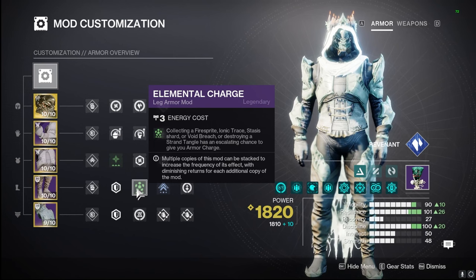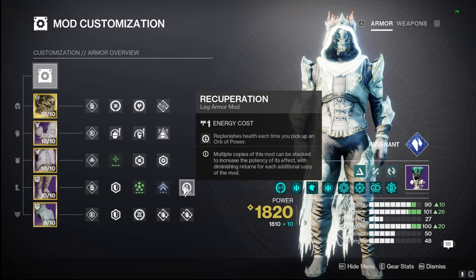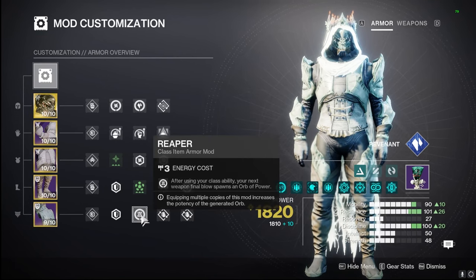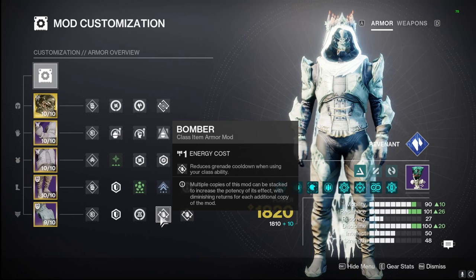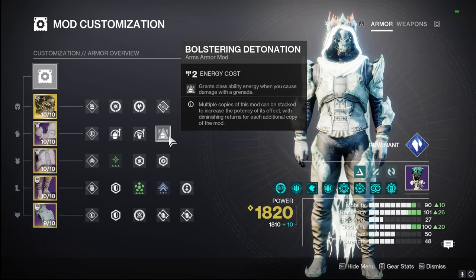We're going to be using Elemental Charge, so picking up all of those Stasis shards with this build has the chance to give us Armor Charge, as well as Font of Agility which cranks our Mobility up to 100. We can see on the bottom right that we have Discipline and Resilience at 100 with Mobility at 90, so this cranks that up to 100 for us. When we have Armor Charge — which is very easy to get — as well as Recuperation, we're getting some health every time we pick up Orbs of Power. On our class item we're going to be using Reaper with Double Bomber, so when we dodge we're able to create that extra more potent Orb of Power on our next defeat, and Double Bomber gives us back our Duskfield even faster, since it sits forever and does a good amount of tick damage.